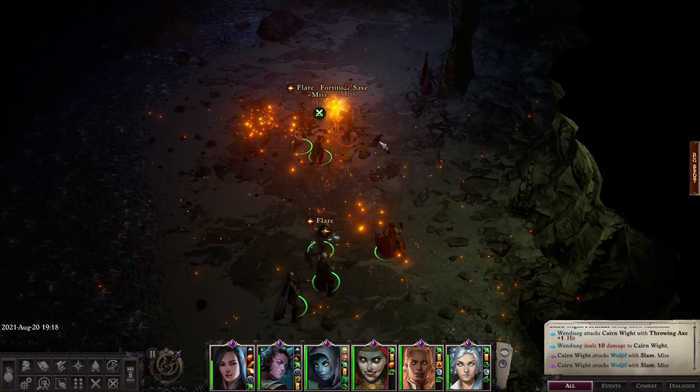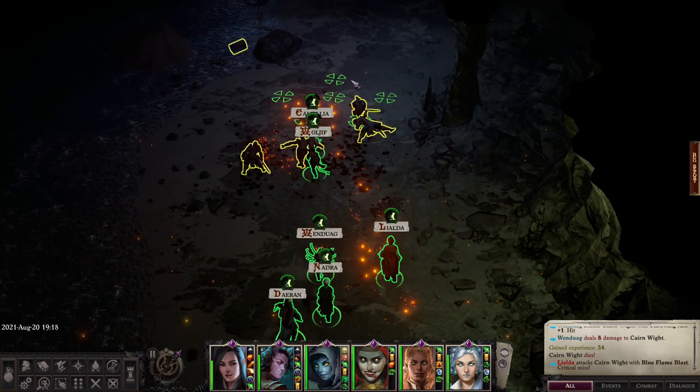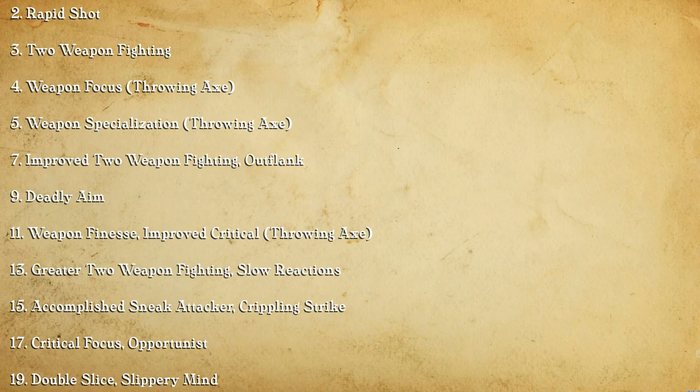The rest of the feats are actually kind of self-explanatory if you just read the description. Weapon Focus is just going to increase your chance to hit. We take the Two-Weapon Fighting feats just to have more attacks each round, and then a lot of the other feats are just there to increase the damage she's going to be dealing.